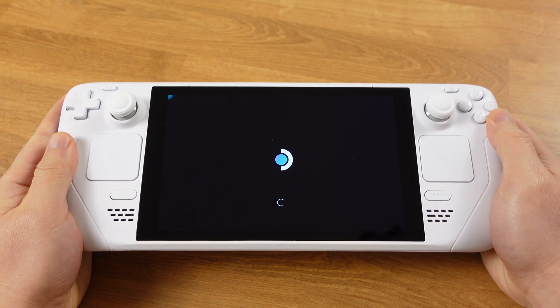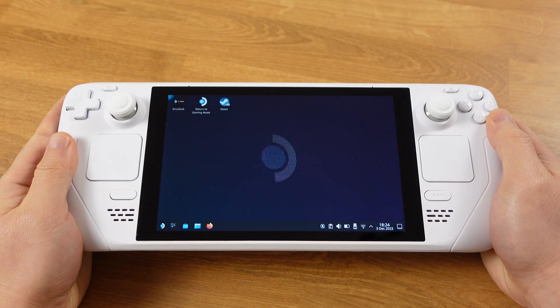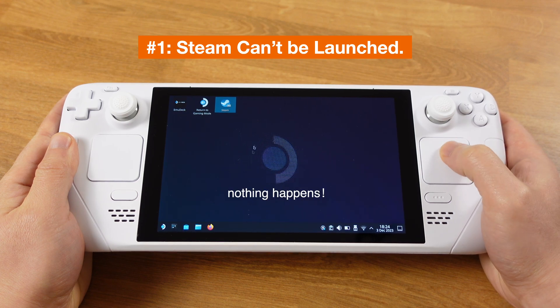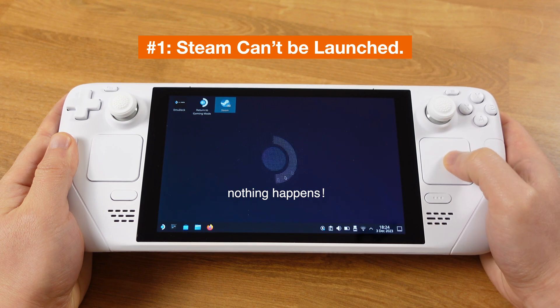Before I show you how to enable this feature, I want to talk about stuff that doesn't work on the nested desktop, so you can make up your mind about this hidden feature. First, the Steam client cannot be opened from the nested desktop. The reason is pretty simple — we already have gaming mode running in the background, so the system just can't open another instance of Steam.